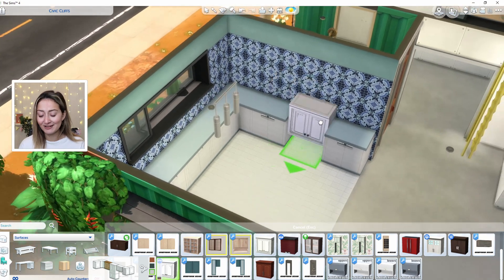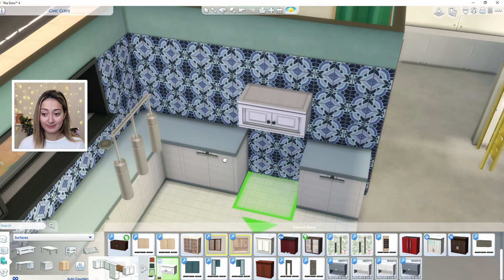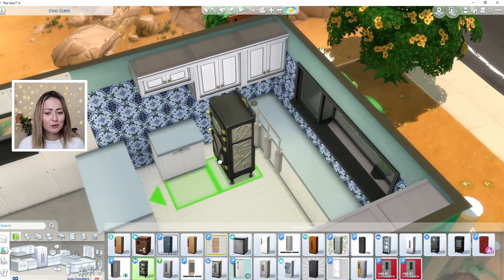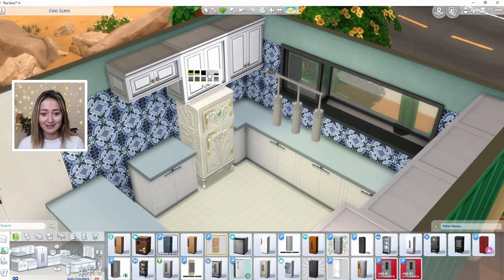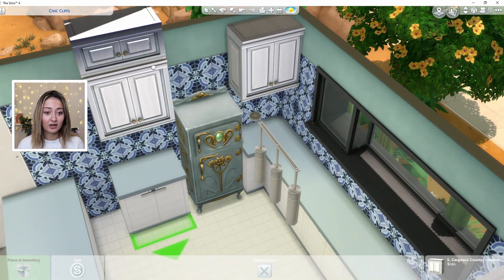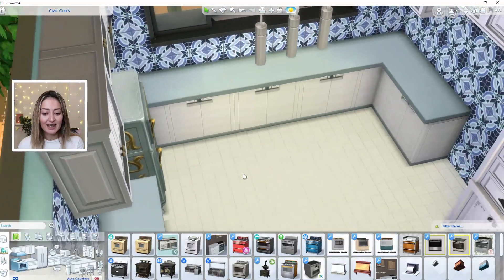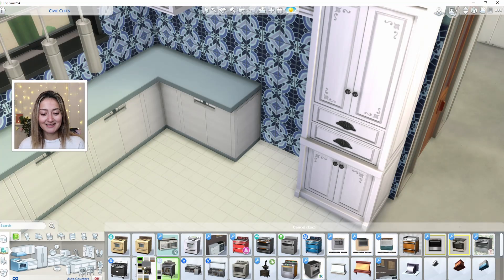For the upper cabinets we got Vampires pack — number 10 — and thank goodness we have that in a white swatch, so I'm very pleased. For the fridge, we've got a bougie one from Realm of Magic — I was not expecting that whatsoever! There's a blue swatch, pretty happy. And does that mean we're gonna get a bougie oven too? Number 10...